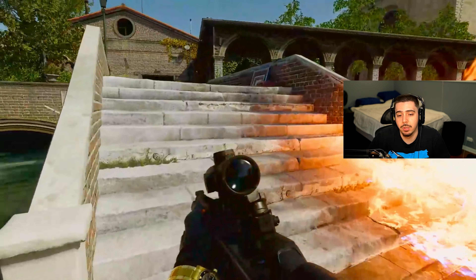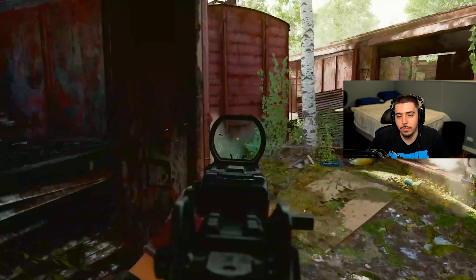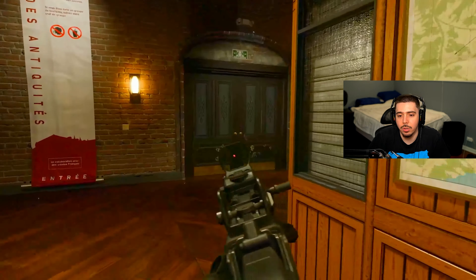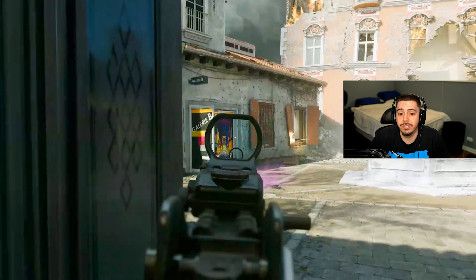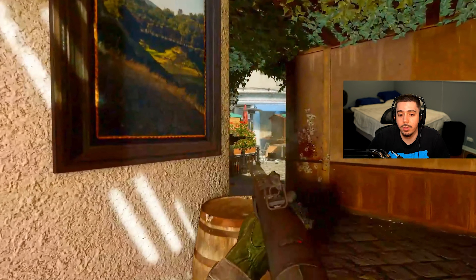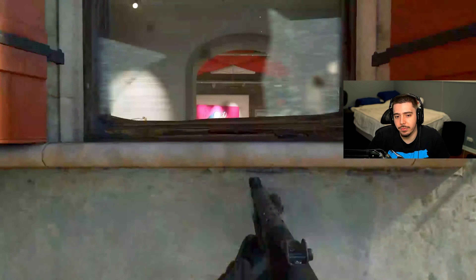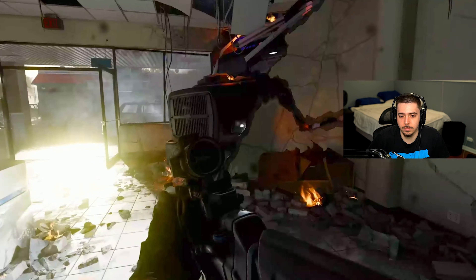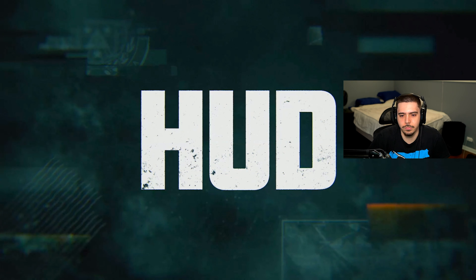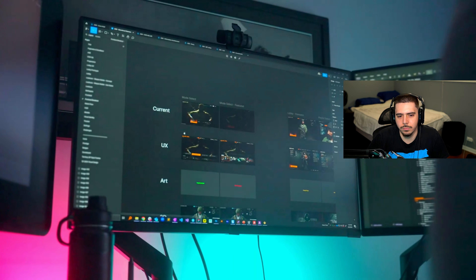Player movement and reactions are connected to the world based on their choices. A great example is a global feature called corner slicing - as you round a corner and go through a doorway, your weapon dynamically rotates in the direction you're rounding the corner. Since it's dynamic, it'll be more dramatic if you're slowly clearing a room, and won't affect you at all if you're barreling full speed. The detail is insane. They're constantly looking for opportunities to set the bar with movement and animations in Black Ops 6.